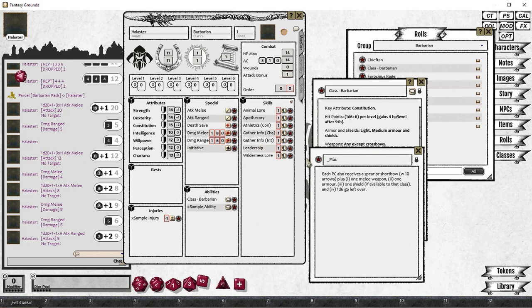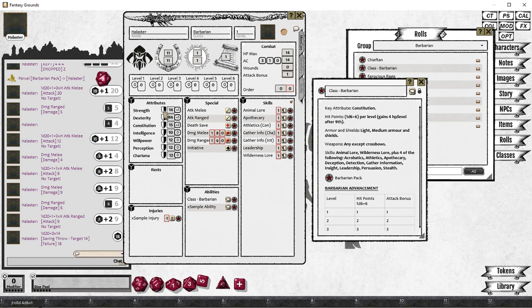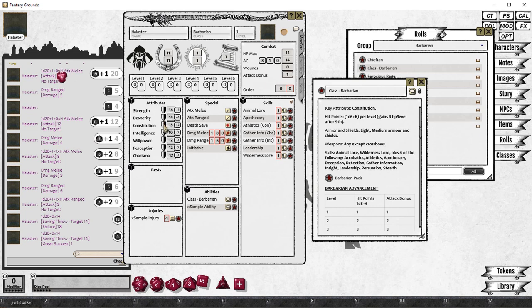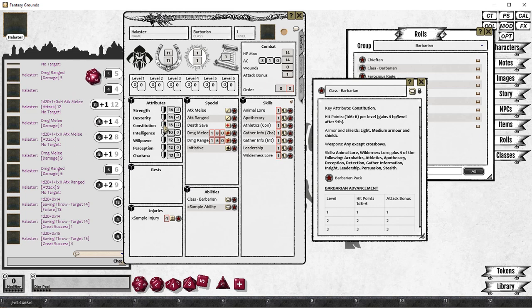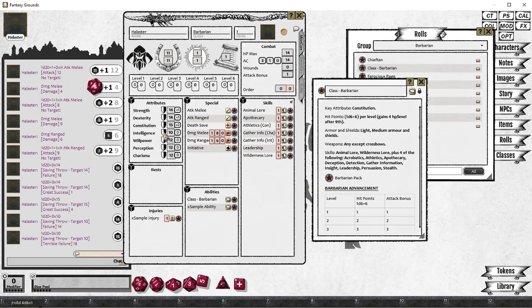Let's go back to our Barbarian class. We'll do a couple of rolls from the attributes — just testing these out. You can see it's a roll-under mechanism. When you roll under your attribute score, it's a success. If you roll under half of your attribute, it's a great success. If you roll over, it's a fail. And if you roll more than one and a half times your attribute, or if you roll a natural 20, it's a terrible failure.